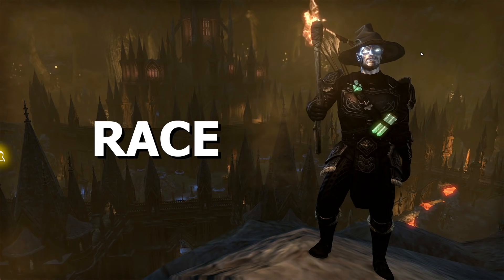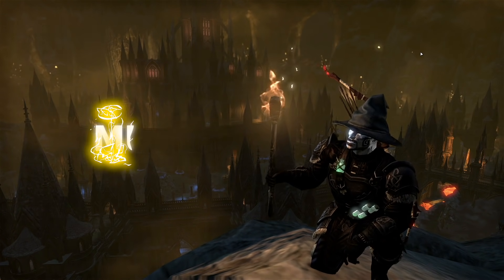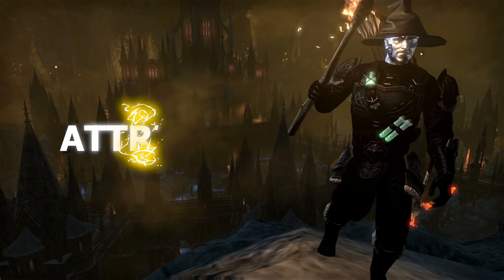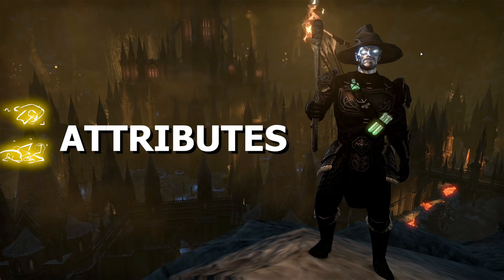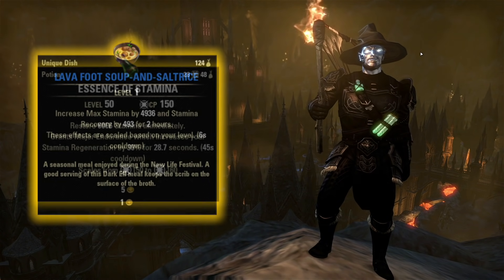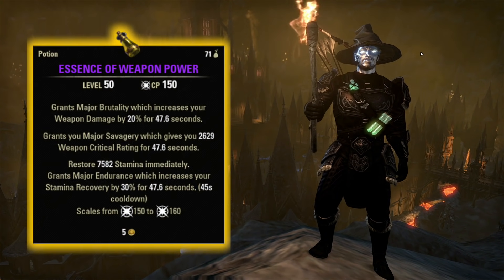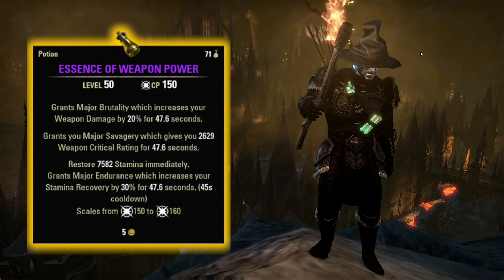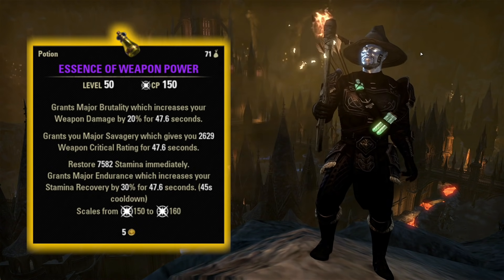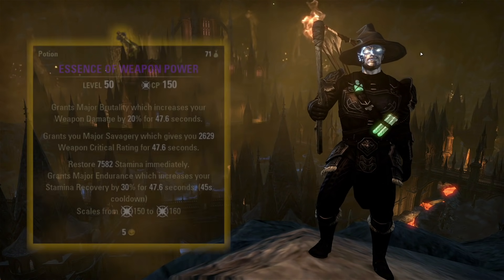For the race, you can't go wrong with Khajiit or Dark Elf. Orc is a nice runner-up, followed by Red Guard and Wood Elf. For the mundus, this class has tons of crit chance already, so we're going to take Shadow so that when we do crit, we do more damage. As for our attributes, we're going to put all 64 points into stamina. For our consumables, we're going to be running Lava Foot Soup as our food, and basic Essence of Stamina potions for easy content. For veteran content, we'll pull out Essence of Weapon Power potions, which grant Major Brutality for 20% more damage, Major Savagery for increased crit chance, and Major Endurance for 30% increased recovery.